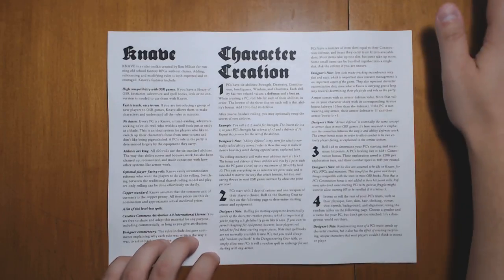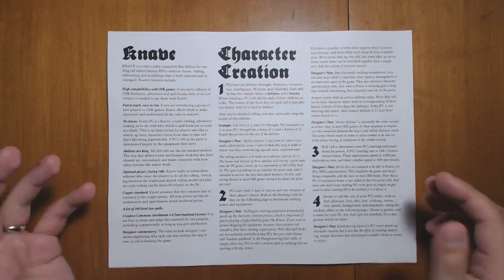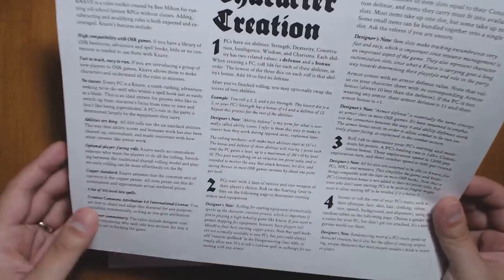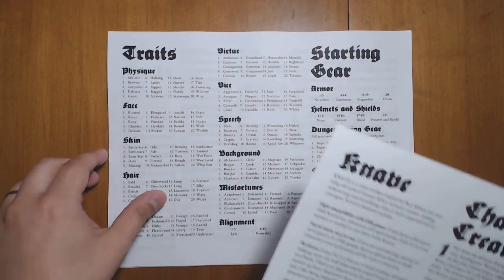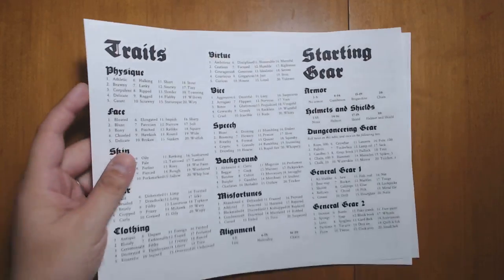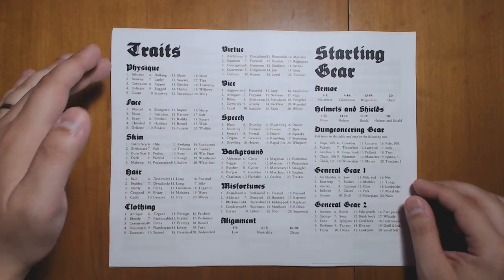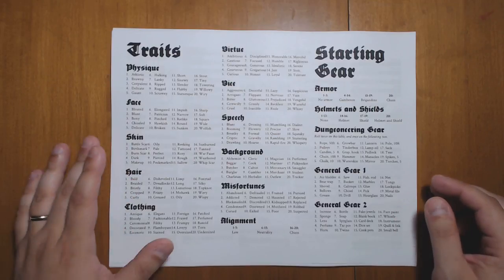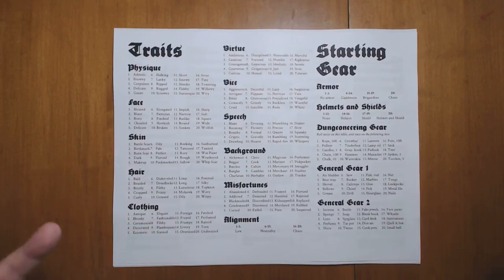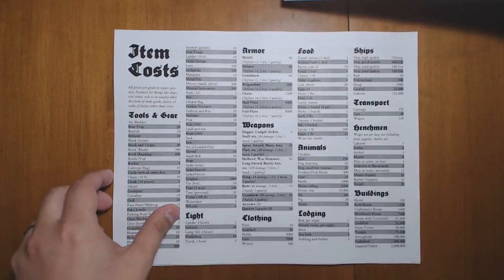You can roll for most of your equipment, similar to Maze Rats — this makes character creation very quick. Of course, if you want to go shopping, you can; there's a full list of items with prices. You can also randomize your traits: physique, face, skin, hair, clothing, and so on. Randomizing all your gear gets you up and running really fast — you can make a character in about five minutes.